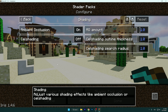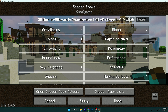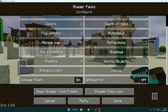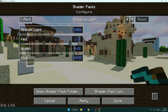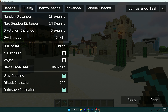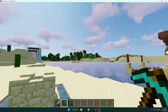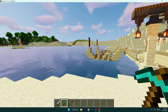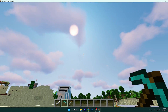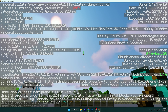Go to Shading and turn off Ambient Occlusion. There's nothing to change in the remaining sections — Emissive and Debug. Click Apply. Let me show you how the world looks now — it's not the best looking but not bad either.